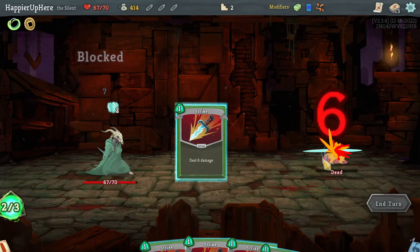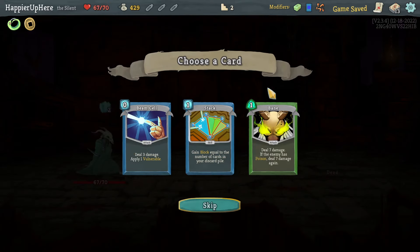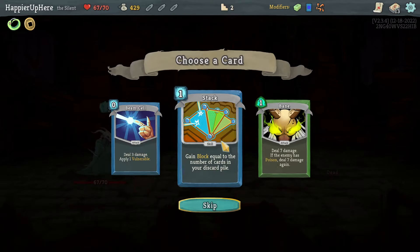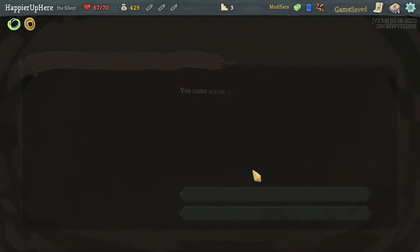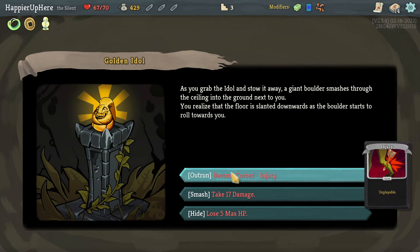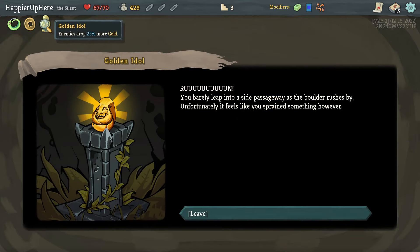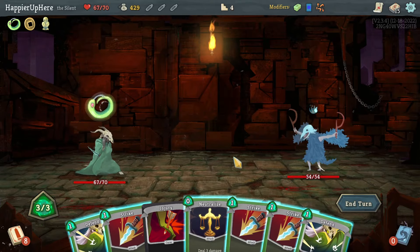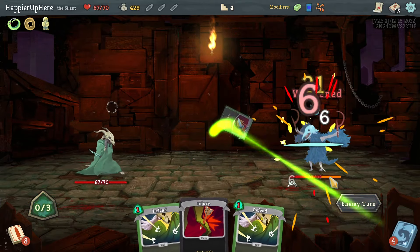Stack, Bane, or Beam Cell — Beam Cell is tempting, I don't think Bane can work, and Stack is not going to be useful for some time. Let's take the Beam Cell. I got my first curse Injury as well, going to idle and we stroke 25 more gold. The Cultist here — let's play all the attacks in the turn so I don't get attacked.